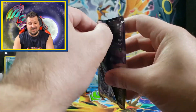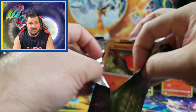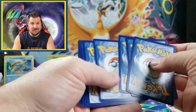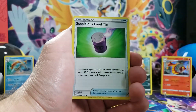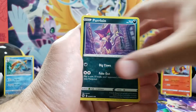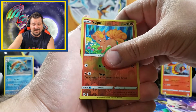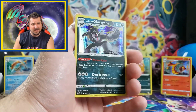We're actually getting some hits — nice. Here's the last pack from the Turffield gym — can we get another ultra rare hit? We got grass energy, Suspicious Food Tin, Hyper Potion, Malamar, Sizzlipede, Purrloin, Ekans, Potion, Vulpix, reverse holo Vulpix... and the holo card: holo Galarian Obstagoon. Gotta say I do like that card.